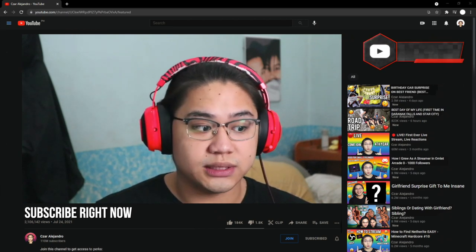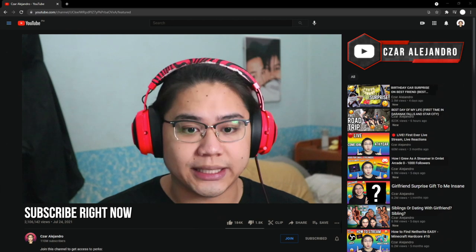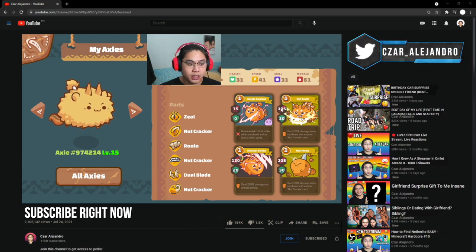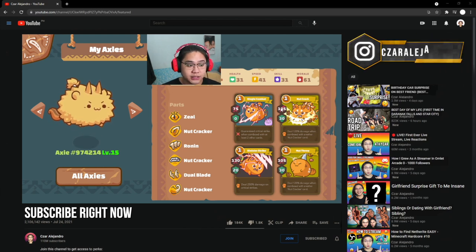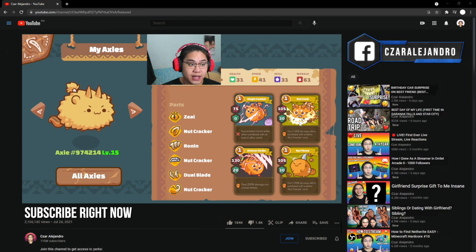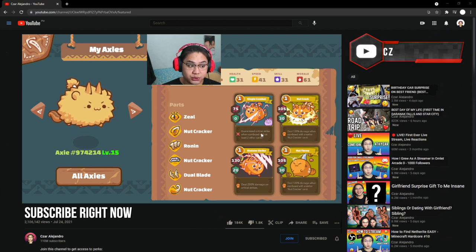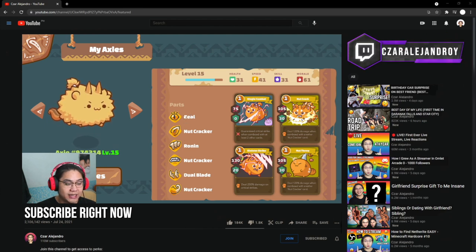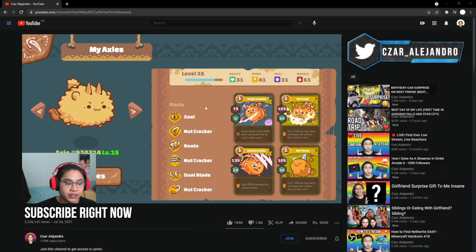So these are your axes — and these are my cards, your damage and your shields. You have to practice in adventure mode on how to use your axes if you're new. If you have a beast axie, these two cards do a huge amount of damage, and combining them with bonus cards multiplies the output. The pureness of your axes — meaning all parts match the same type — gives you bonus damage on those cards.